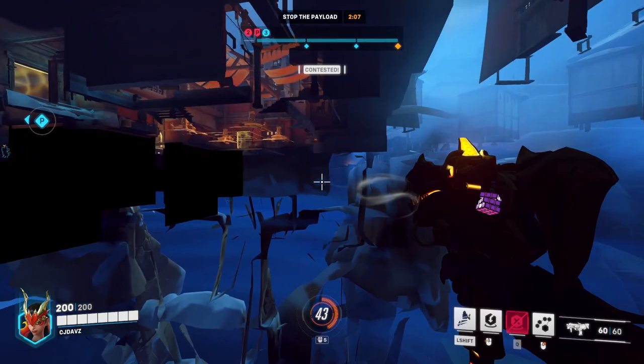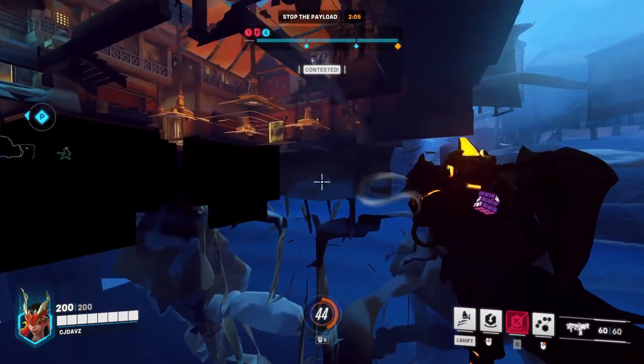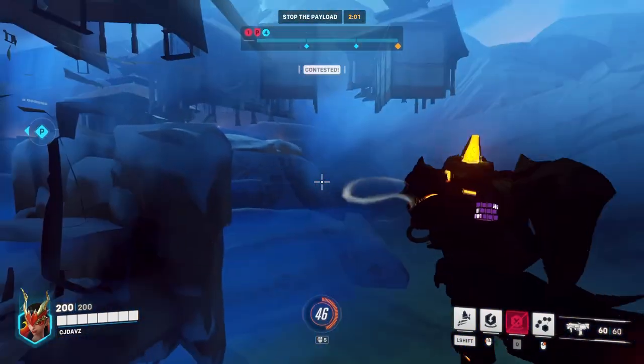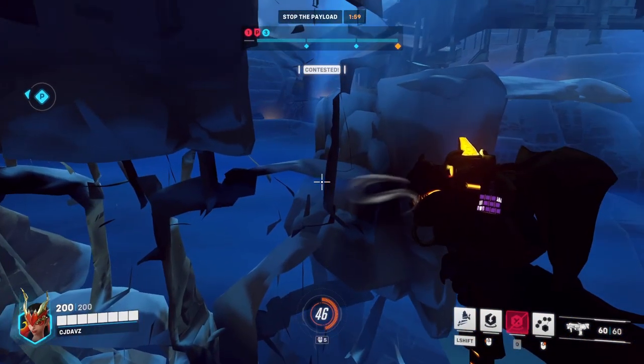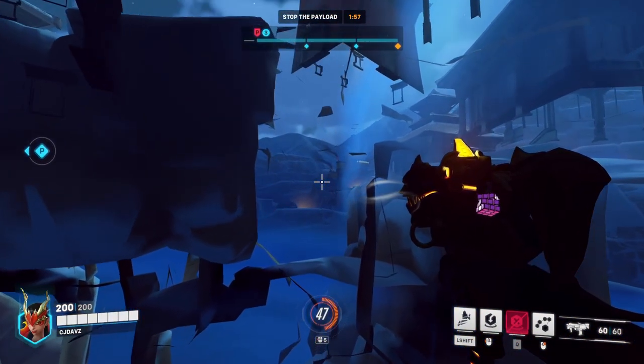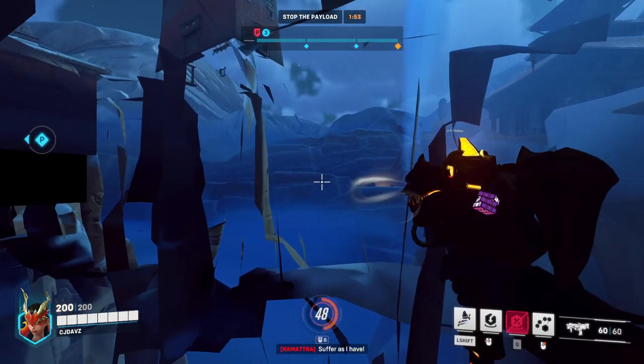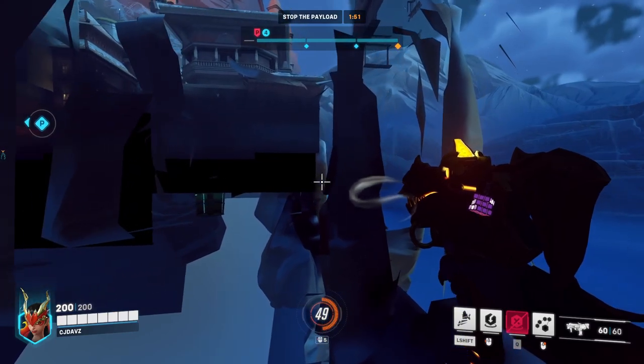The deal with this glitch is there is currently not a way to actually get out of it. I'm literally in their spawn right now — you can't clip off the edge and die. Once you're in the glitch, you're in the glitch, and it's going to take another Sombra to kill you to get out of it, and you're just going to reclaim the spot over and over.